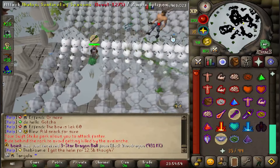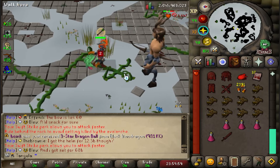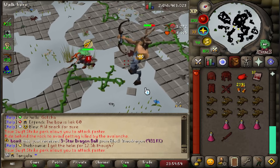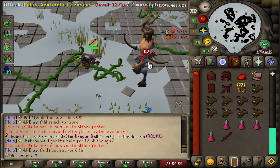We can avoid this freeze by dancing. There are tons of different ways you can dance, so you just want to pick whichever one feels the best for you. The first dance — and the main one that I do — is doing two hits and then stepping away. It's exactly how it sounds: you hit them twice, step away, click back on the boss.